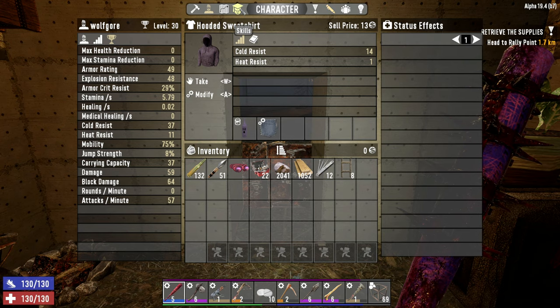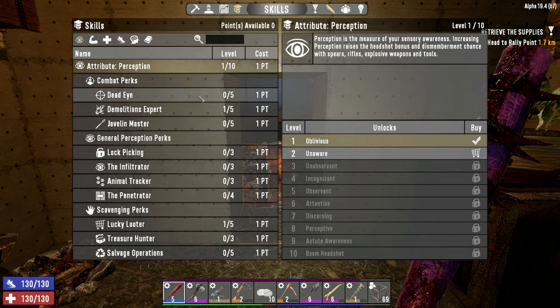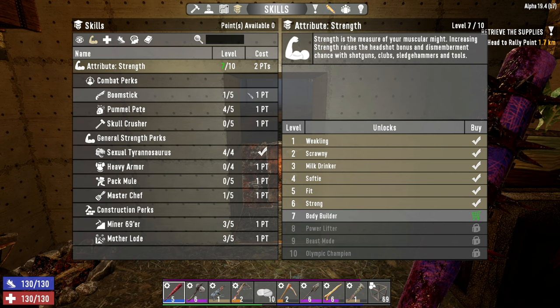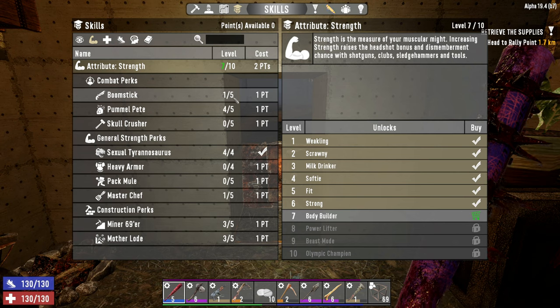Let's look at the skills real quick. In Perception we have rank one Demolitions Expert and rank one Lucky Looter. In Strength we're up to level seven with our cigar — we've got one rank in Boomstick and we're going to try and get that up to four today so we can start using our pump shotgun effectively. We have rank four Pummel Pete and rank four Sexual Tyrannosaurus.